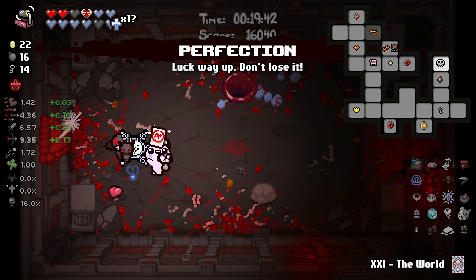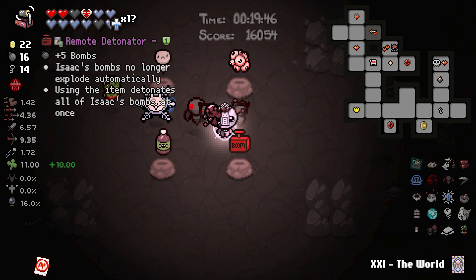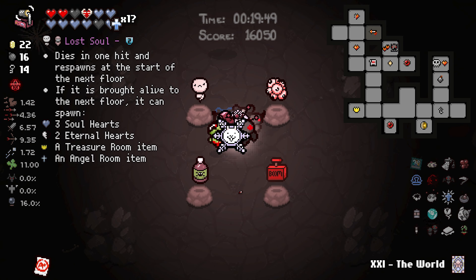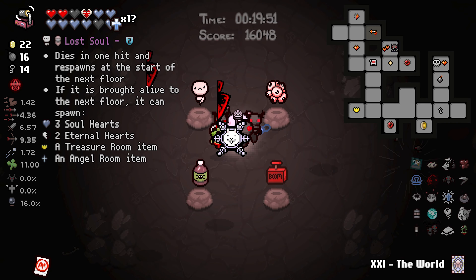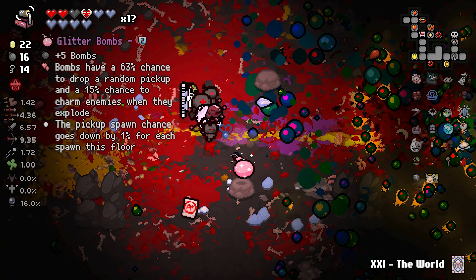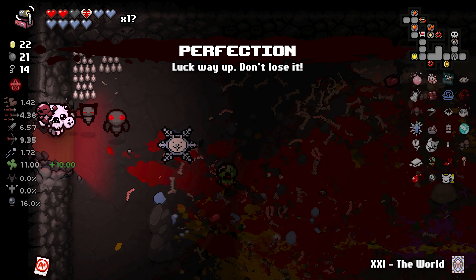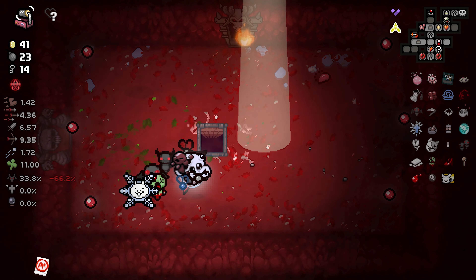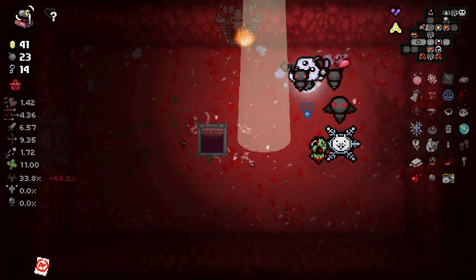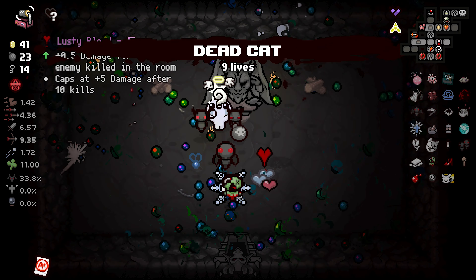Just a little too much damage for me. We got a Perfection — why did I take the Negative? More stats, baby, that's why. Don't take the Eyesores though, I'm not joking around. Done, yes. Grab the Glitter Bombs, grab Perfection, and we are now leaving.